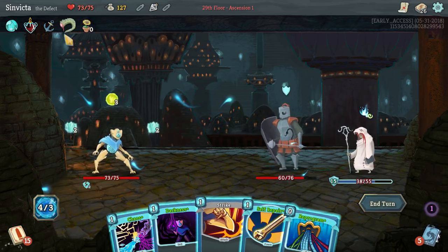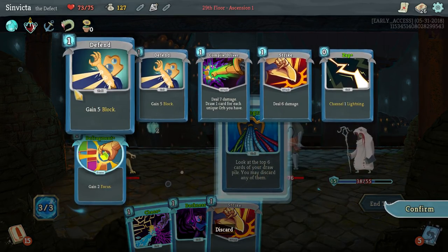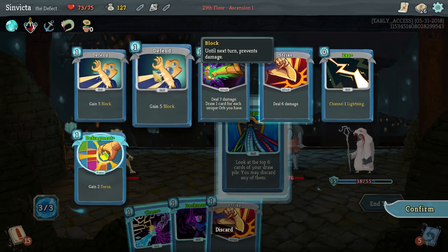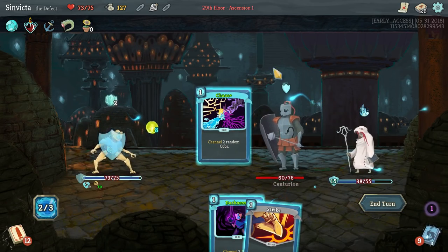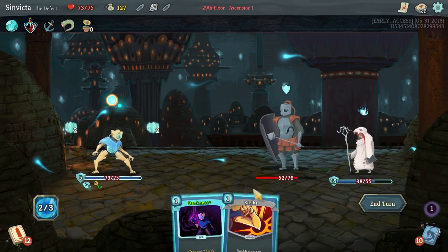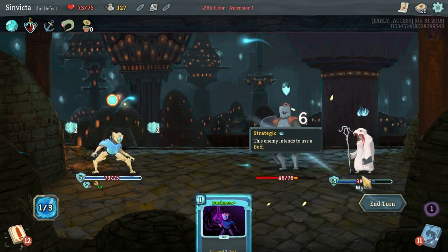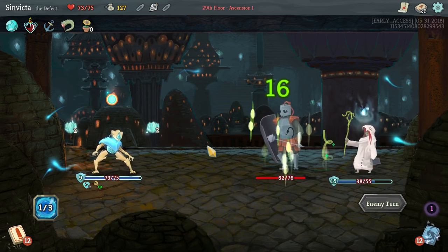Happy Flower did proc, which means we have extra energy this time around. Let's use Reprogram and get rid of all the stuff we don't want. Chaos is great - let's see what we get. We got Plasma Orb. I'm actually not going to use Darkness because we may need the energy since neither of them are attacking right now.